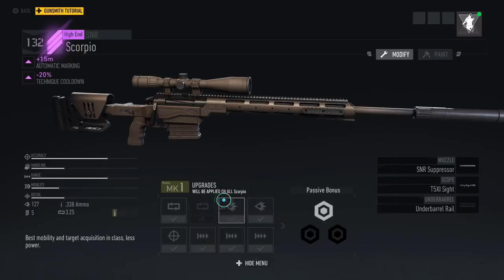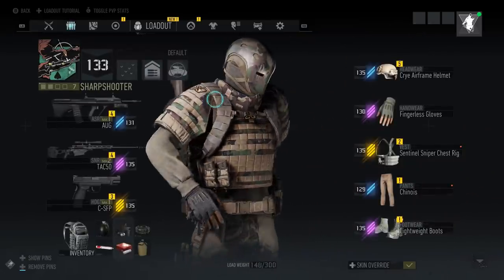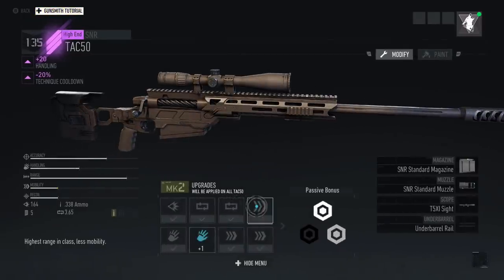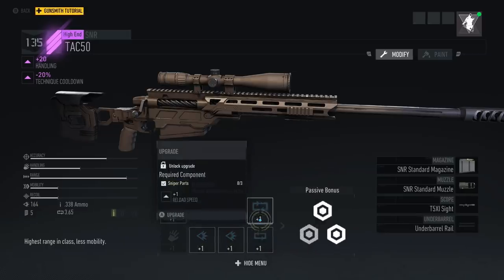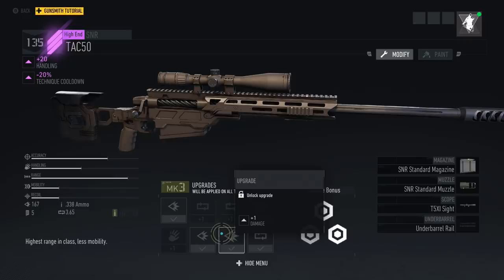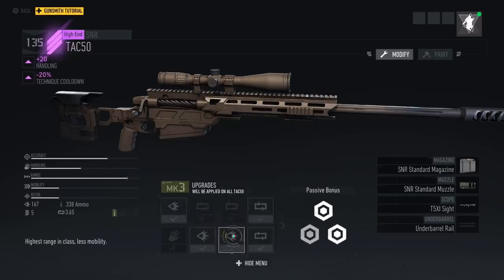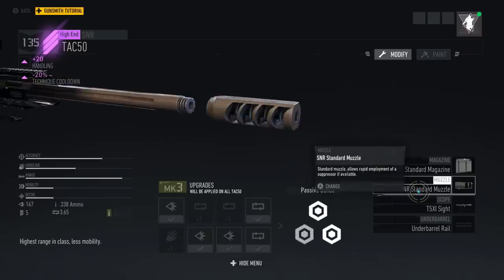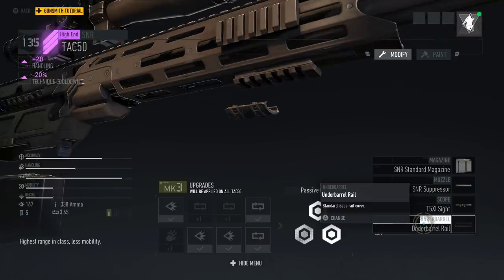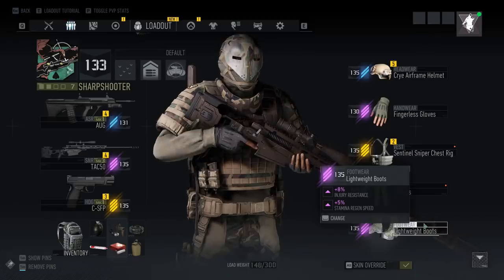Let's go to the weapon list and select the new TAC 50 I just built. It is better than the Scorpio at this level, and I like it better. In the gunsmith we can see it's already Mark 2, and I'll go ahead and make it into Mark 3 — I had some spare weapon parts laying around. My next TAC 50 will already be Mark 3. The only problem is it does not carry upgrades over, so you'll want to go through and make sure you have everything set up how you want.